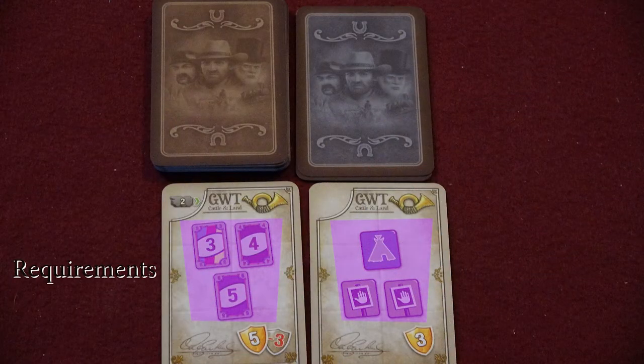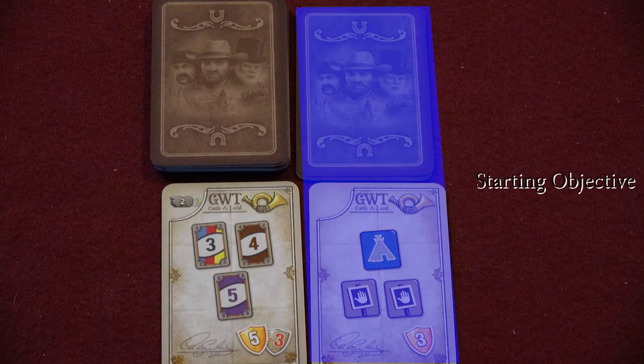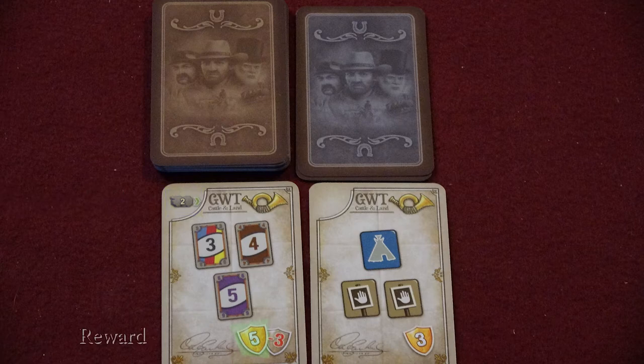The card's numerical value controls how much it's worth when sold in Kansas City, and also how much the card costs to buy from the cattle market. Objective cards each present conditions that must be met at the end of the game, and in the bottom right of the card, the bonus points it's worth at the end of the game if completed. Each player gets a simpler starting objective card that starts in play. Cards from the objective deck collected during the game have a bonus action in the upper left corner, and are worth positive points if completed but negative points if not completed.